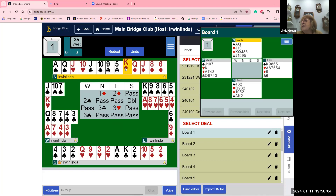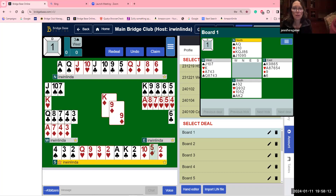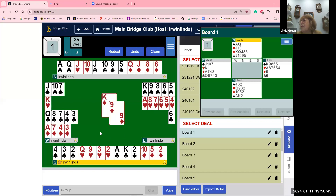South has nine points and partner opened — you've got the majority of the points, so you should never pass at the two level. That's why you have to double. No-trumps is not an option when partner has six-five or five-five — we're never playing in no-trumps. The purpose of Michael's Cubit is to try and stop the opponents from coming in.